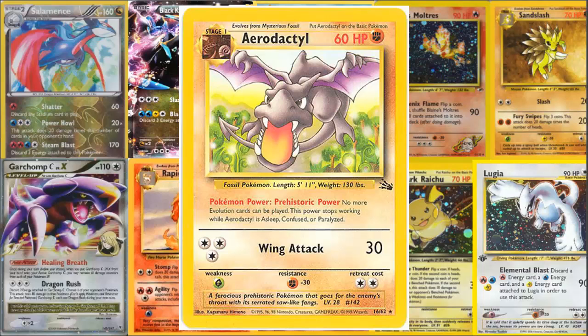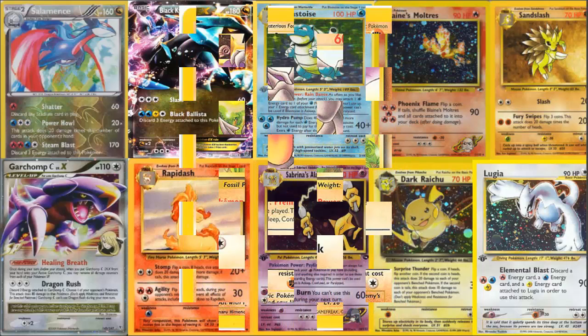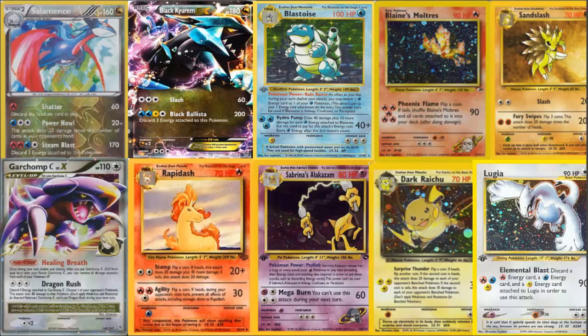This Aerodactyl has a Poke Power called Prehistoric Power: no more evolution cards can be played, and this Pokemon stops working if Aerodactyl is asleep, confused, or paralyzed — which is actually pretty decent. Now, Aerodactyl back then only had 60 HP, which is very low. It was weak to Grass and not Water, had a resistance to Fighting, and a retreat cost of 2, which is pretty heavy. It had to evolve from a Fossil. Its only attack, Wing Attack, costs three colored energies for just 30 damage. You wouldn't use this Aerodactyl for offense — it's mainly there to sit on the bench. For its time, it was actually not too bad.